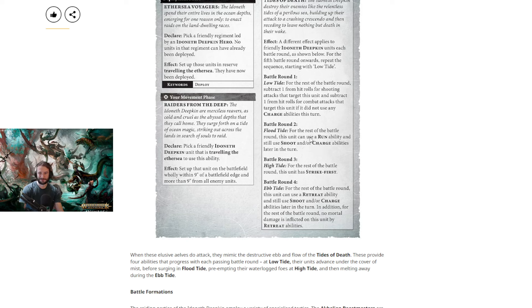Battle round 2: for the rest of the battle round, this unit can run — use a run ability — and still shoot and/or charge later in the turn. The old one is: in this battle round, friendly Deepkin units can run and still shoot or charge. So now it used to be run and shoot OR charge. Now it's run and shoot AND/OR charge. That's actually massive — that's a huge buff. So now you can run and shoot and charge. Being able to shoot and charge is pretty insane on top of running. That's whatever your move is plus your run, and then you shoot — normally you can't shoot after you've run. Now you can run and shoot and on top of that get the charge after. That's so much better. That's an insane buff.